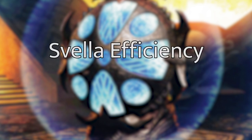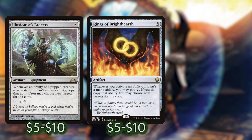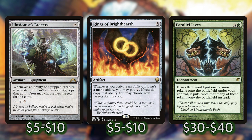For our first section we're going to talk about how to make Svella more efficient — things that will make Svella do her job better. On her own, she can tap to make a token artifact that we can tap for mana, or she can cast things from the top of our library. First, let's start with Hearthstone. It reduces the cost of Svella's ability by one, making it easier to make even more mana or to cast things off of the top. Then we have Illusionist's Bracers, Rings of Brighthearth, and Parallel Lives. All three of these can copy the first ability on her, and the first two of them can copy her second ability, so we make more tokens on the activation which will give us more mana, or we could get two activations off of the top, getting two spells cast for free off of the top eight cards of our library.